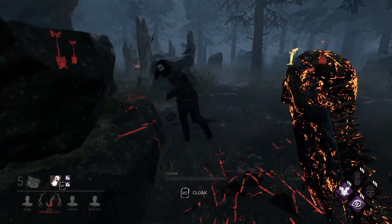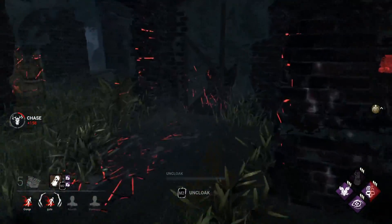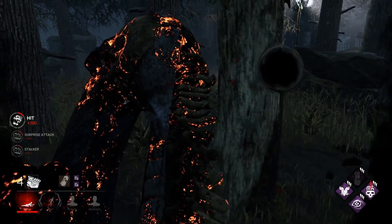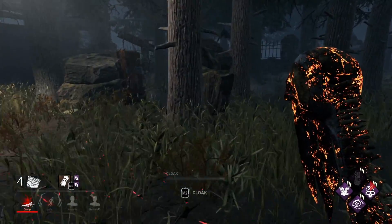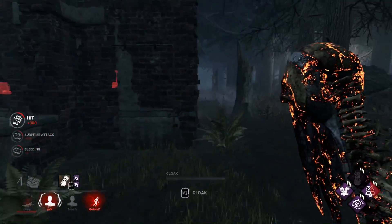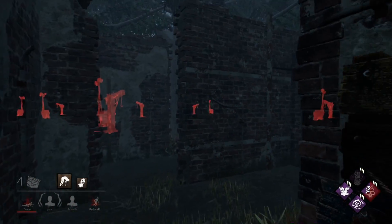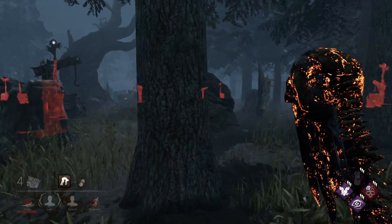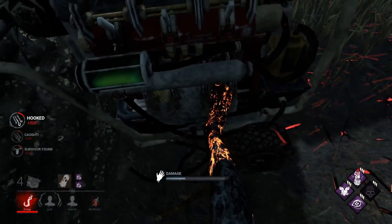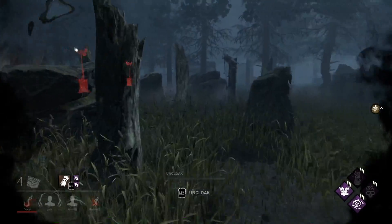This pallet isn't super safe — you're going to get hit. We could go harass that gen still. He blocked me from harassing the gen, but that's okay, we got the down. If you stand directly in the pallet sometimes you can block the pallet throw. I didn't want to commit to her, I just wanted to hit her once — spreading damage with Sloppy Butcher makes it way better. And that combos with Nurse's Calling: now if that Feng gets healed somewhere while I'm cloaked, I'll see exactly where she is.